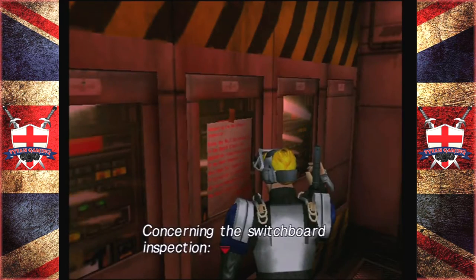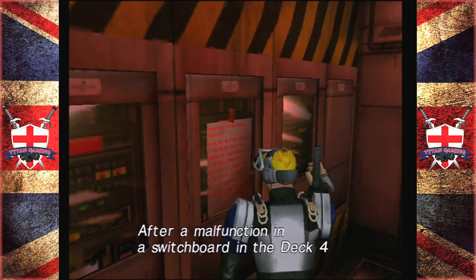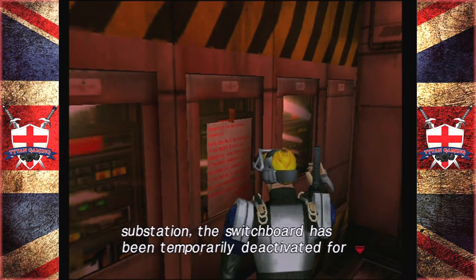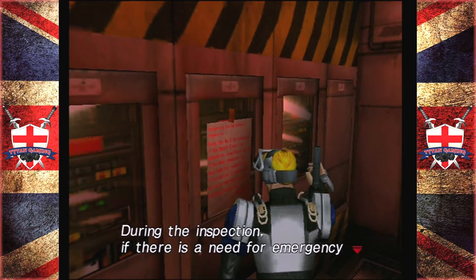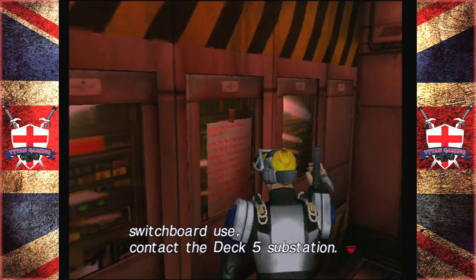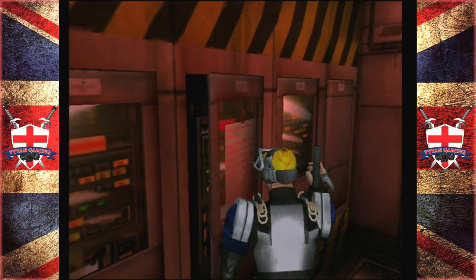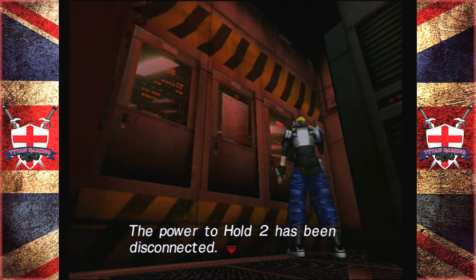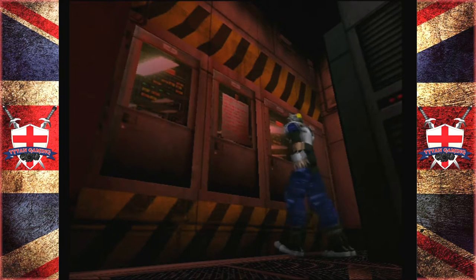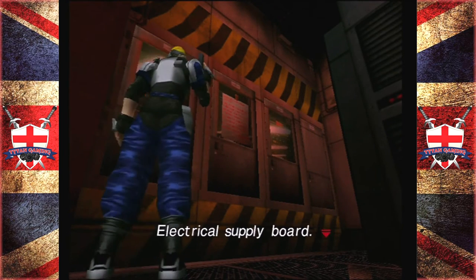Here's the electrical substation. Concerning the switchboard inspection — after a malfunction in a switchboard in the deck four substation, the switchboard has been temporarily deactivated for inspection. During the inspection, if there's a need for emergency switchboard use, contact the deck five substation. The fuse is gone. The power to hold two has been disconnected — so we need to get a fuse.